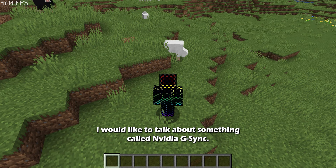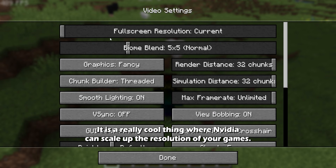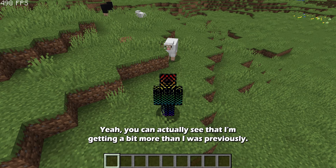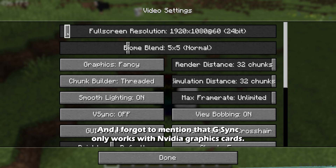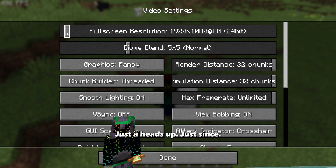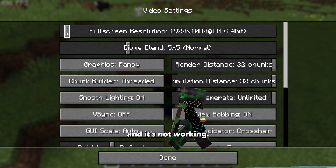Before we get started, I'd like to talk about NVIDIA G-Sync. It's a feature where NVIDIA can scale up the resolution of your game. If you lower the full screen resolution just below what it was previously, you can get a bit more FPS. Note that G-Sync only works with NVIDIA graphics cards — it does not work with AMD graphics cards.